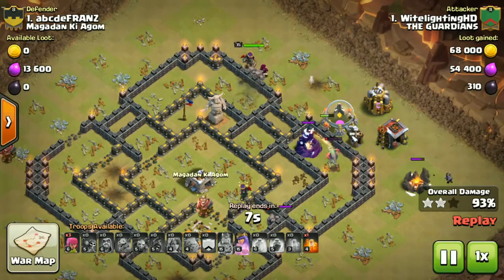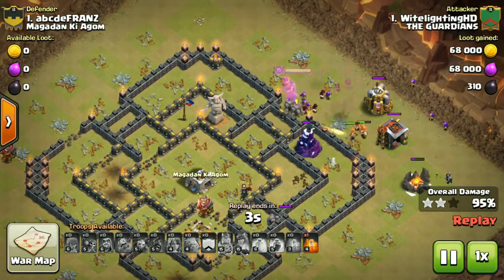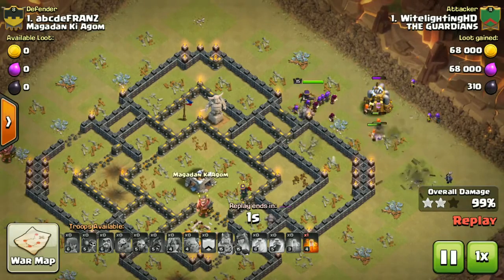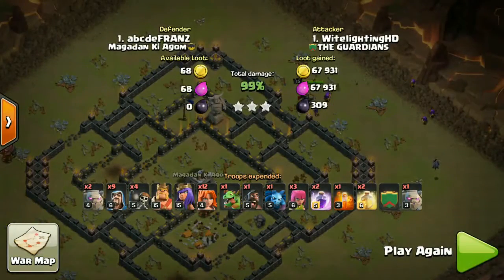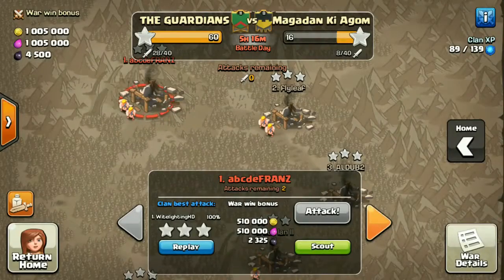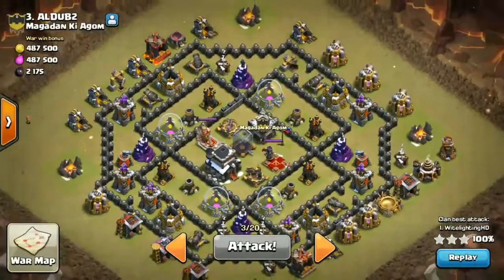Look at the heroic baby dragon — he almost just demolished these defenses. Thrister for the good guys, swag poison spell — shoutout to him! He got another thrister, meaning he got six stars on this war, and he got another six-star on this base with the same strategy, which is impressive.